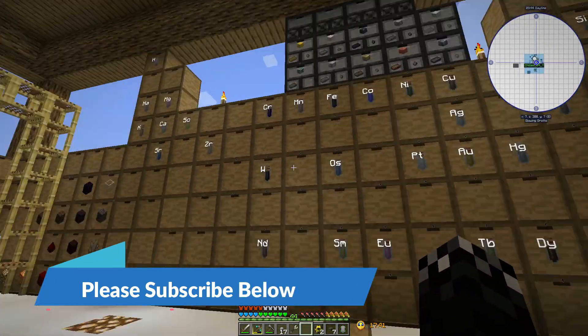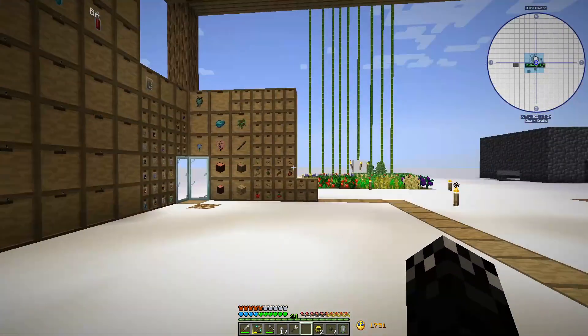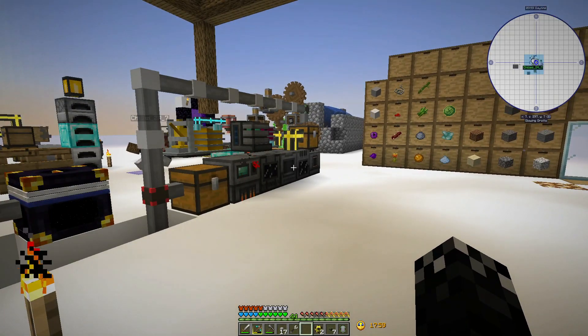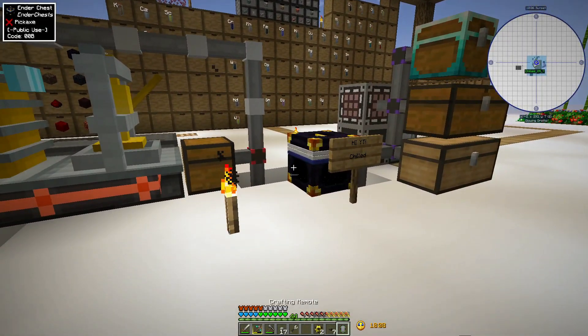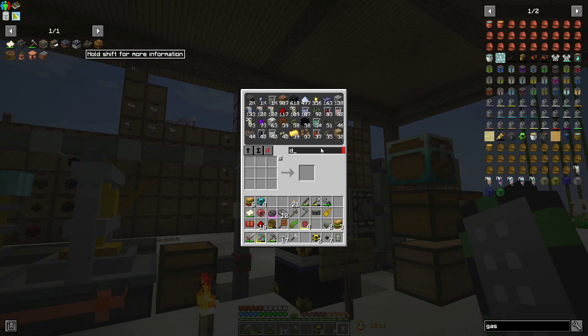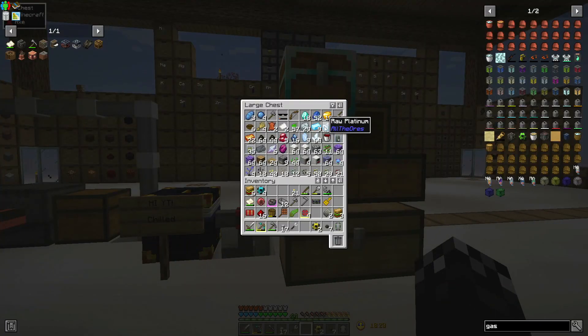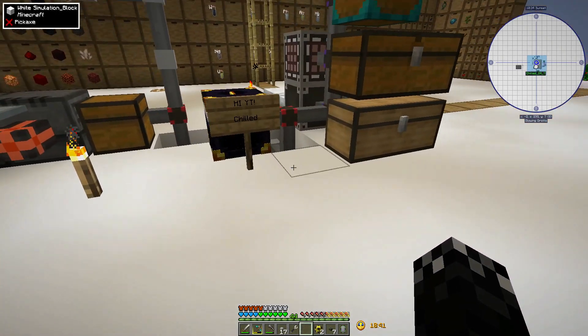I don't have a drawer for diamonds I guess. The problem with playing through so many packs is I don't know what I have drawers for and what I don't - that's why I usually try to stick to a couple of packs. I've only got 18 diamonds so it's not the end of the earth. Lapis should all be in compacting drawers too. I do need to do some cleaning. Let me put a cut in and I'll be right back.